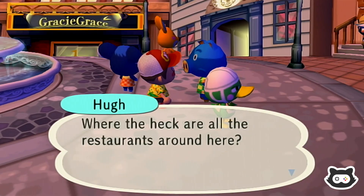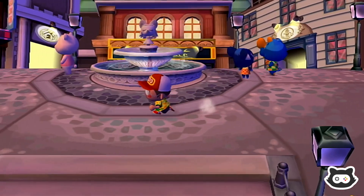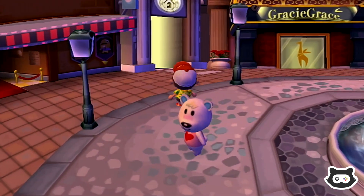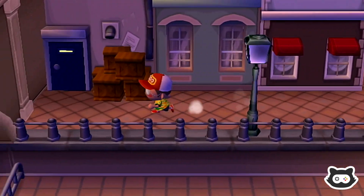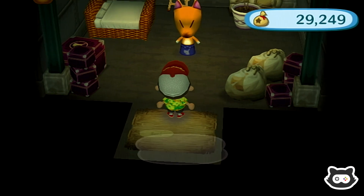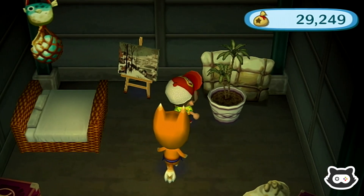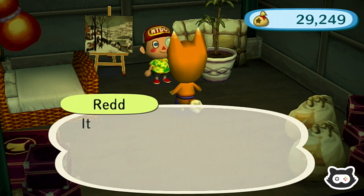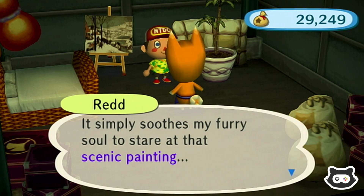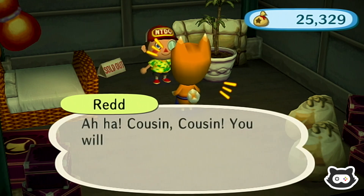Where the heck are all the restaurants around here? No restaurant means no coffee cake — that's a good point, actually. Why isn't there some kind of restaurant? Let's head to what we came here for. Let's go and check out Red's Stock — I was wondering if Mr. Resetti was going to be here, but it doesn't look like it. Oh, a cabana bed. Interesting. And a flower or a plant. Ah, now that picture just ain't a sight — it simply soothes my furry soul to stare at that scenic painting.